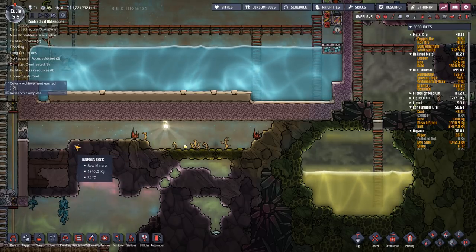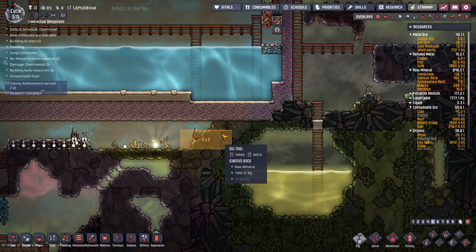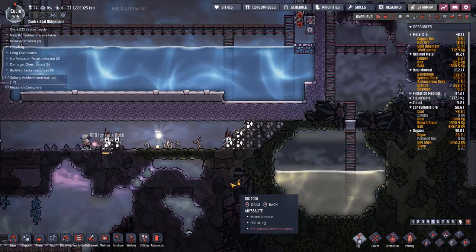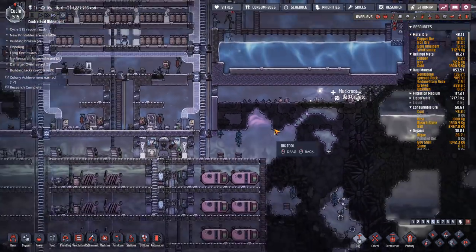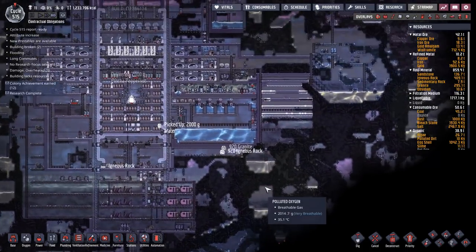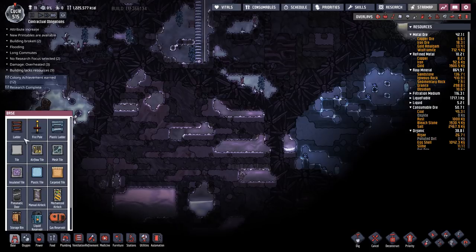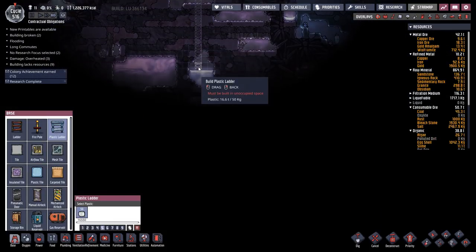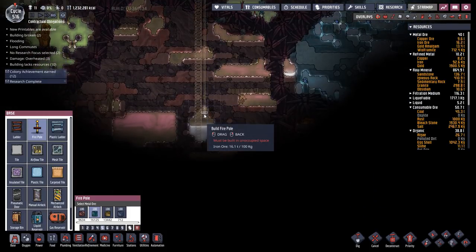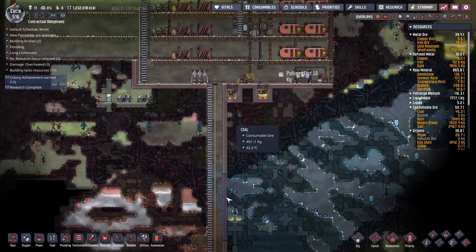I am going to dig out up to the slime — dig out up to there. I'm also going to be doing some exploration. I really need to get down to the crude oil so I can put in my super cooling system. I want a plastic ladder going down here, and the fire pole as well — take it all the way down to the bottom. Now I can do a little bit of exploration.